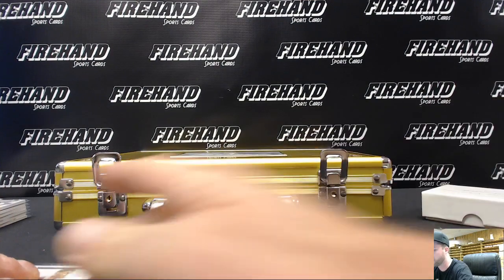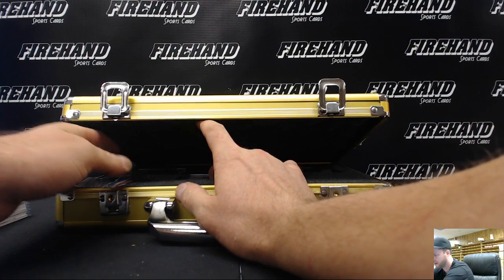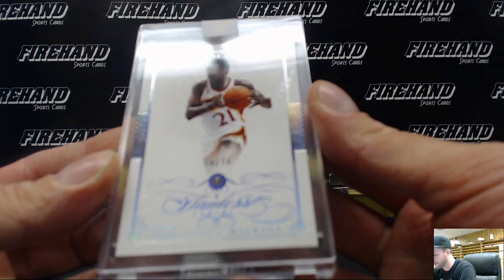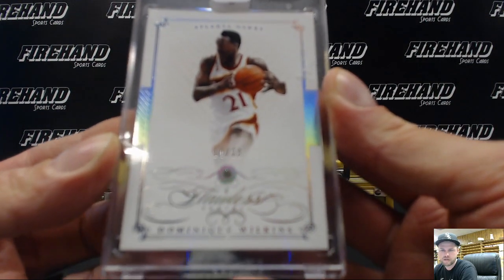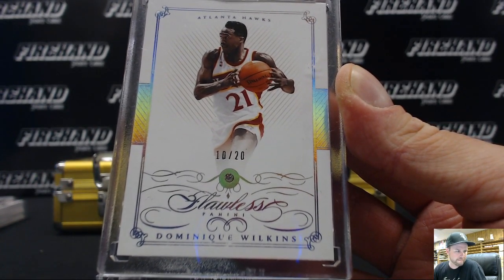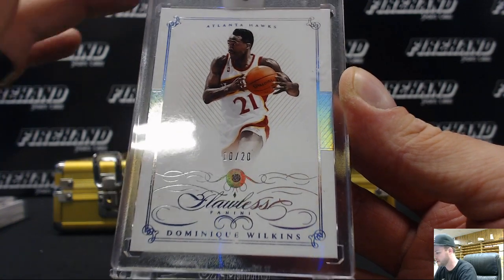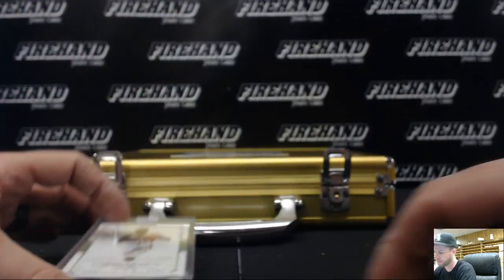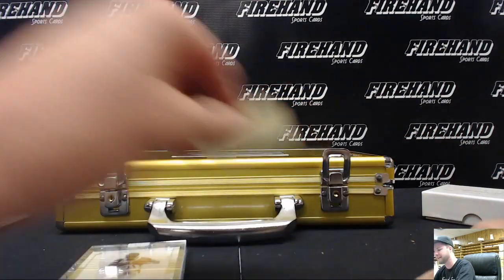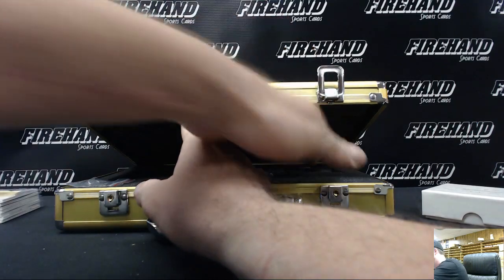Let's go inside this golden briefcase, shall we? The autograph is right here in the front — the autograph is not on the side, guys. First jewel card, 10 of 20: Dominique Wilkins. That is Jay Ortiz. I'll tell you what, man — I saw that autograph and it is sick. It brings back some freaking great memories.